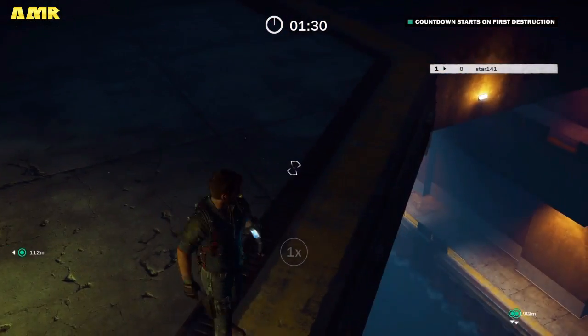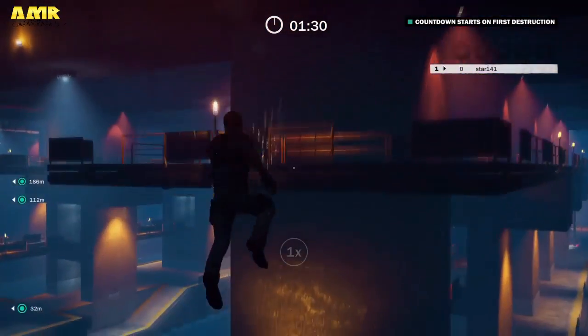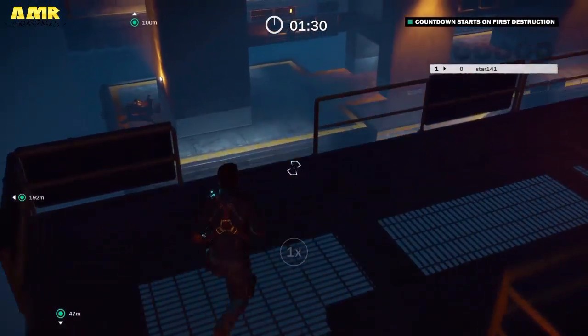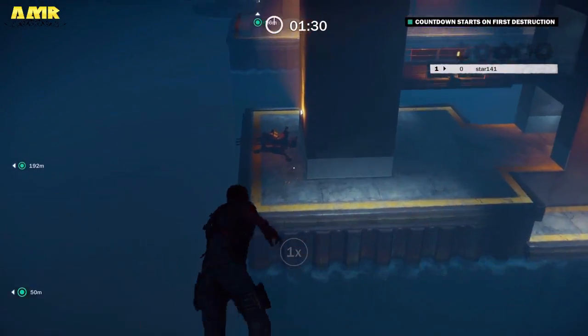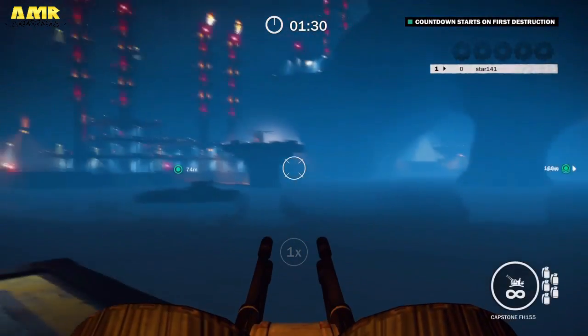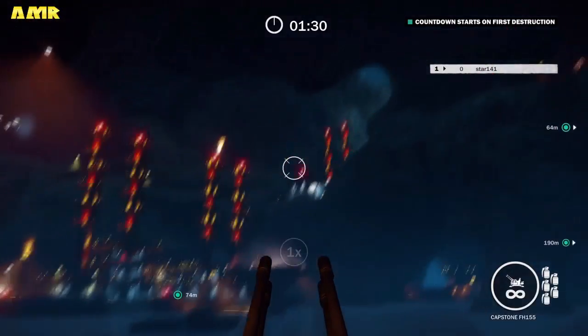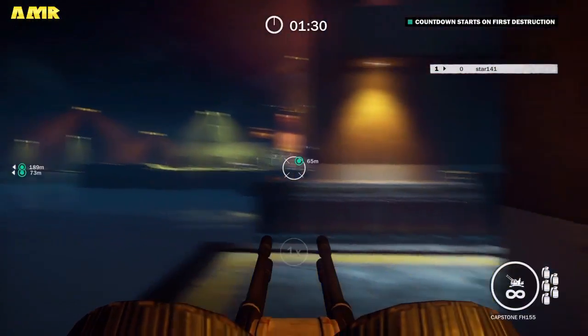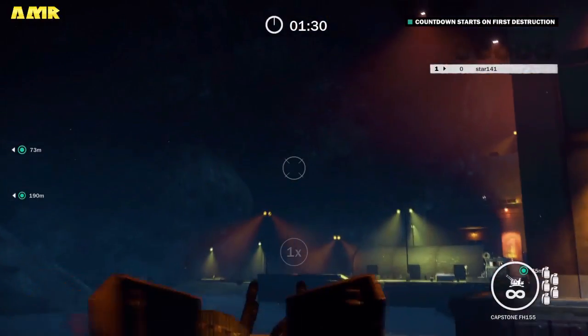First of all, as soon as you start, just jump down the ledge and there will be an auto air-to-surface missile around there. There it is all the way down here — this is going to be your best friend. As soon as you get in here you've got loads of things to destroy over here, up there, and there's also going to be some around the corner which I will show you how to get there.